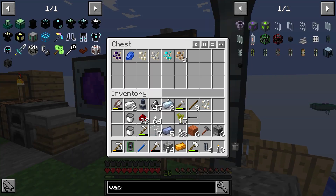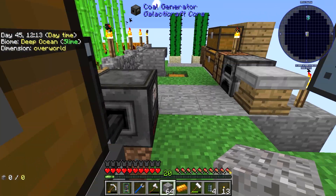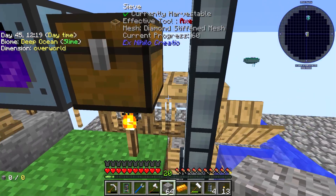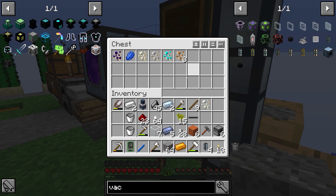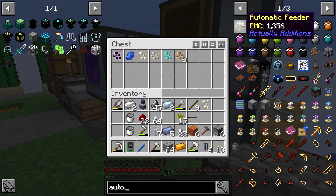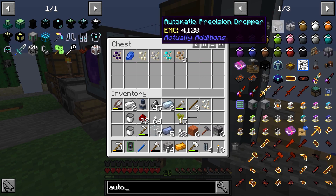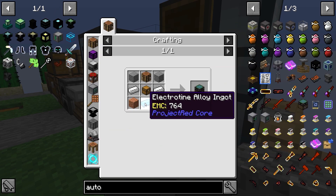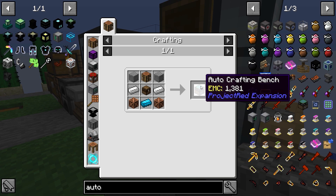Oh, that's amazing! And then all we have to do is get some other machines to combine stuff and all that — something like an auto-crafter. Auto-crafting bench. Yeah, maybe something like this, I don't know.